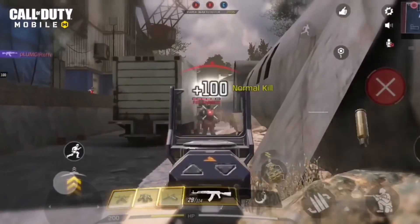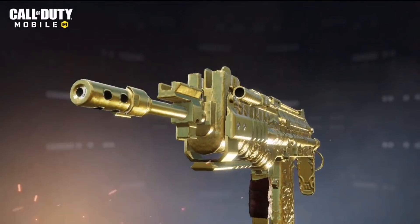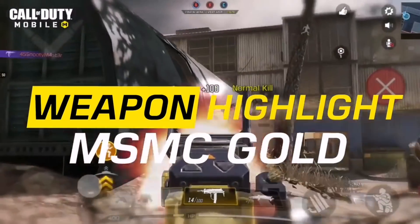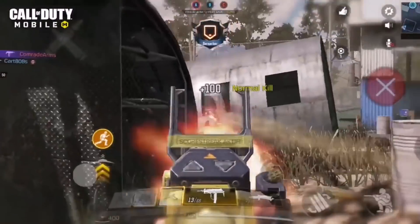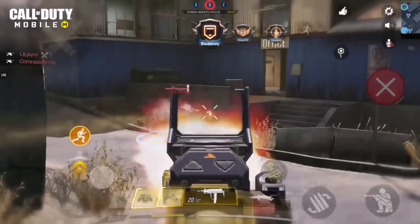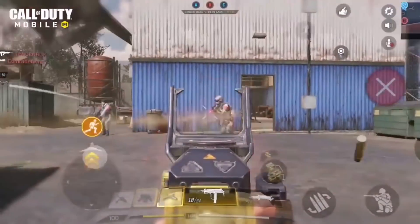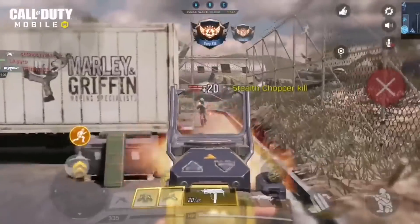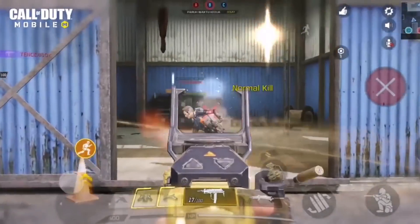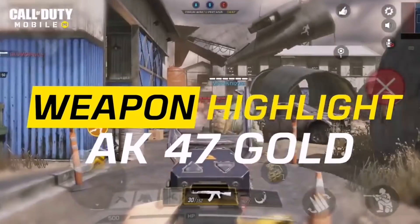I believe the MSMC is probably gonna be in a Lucky Draw and the AK47 in a supply drop, going hand in hand together tomorrow. Or maybe for the first time ever there'll be two guns — plus a character, a backpack, a fragment, and stuff like that. We're gonna have to wait and see. I'm pretty hyped but also a bit sad; I'll try and get both of these guns when they come to the game.